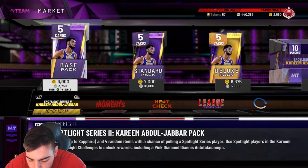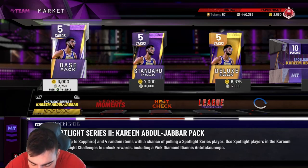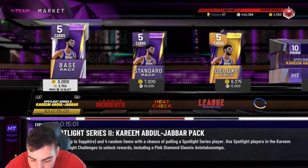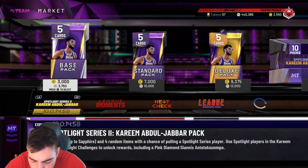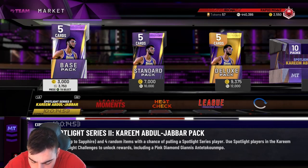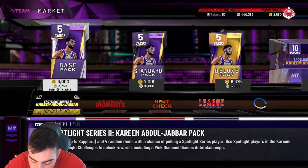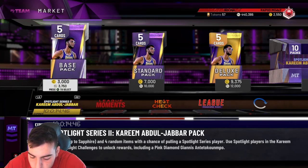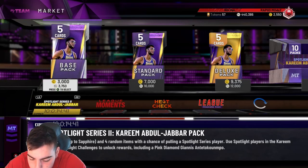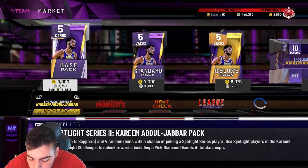We also have to go over Charles Oakley — I kind of forgot about him. I believe he's a Ruby, maybe even Amethyst. Charles Oakley is an 89 overall Ruby. Outside scoring 81, 81 three, 86 mid-range. Does he have any defensive stats? 32 block — that is so bad. He has a perimeter D of 80, interior D 90 which is pretty solid, 88 offensive rebounding, 92 rebounding. I don't really care about him.